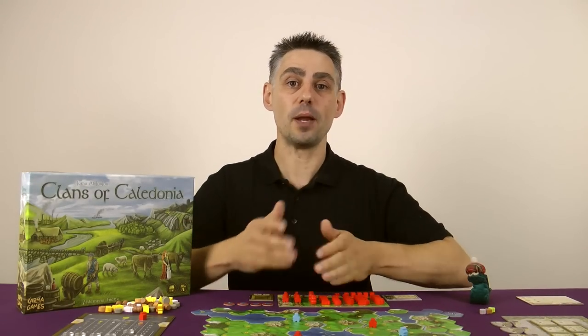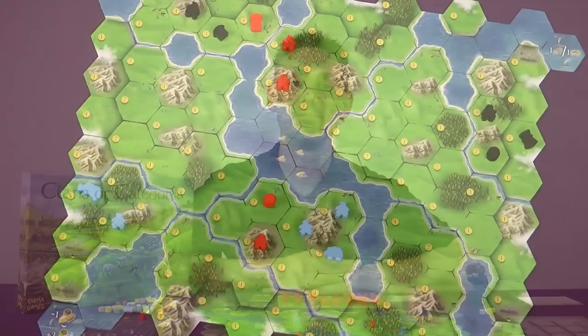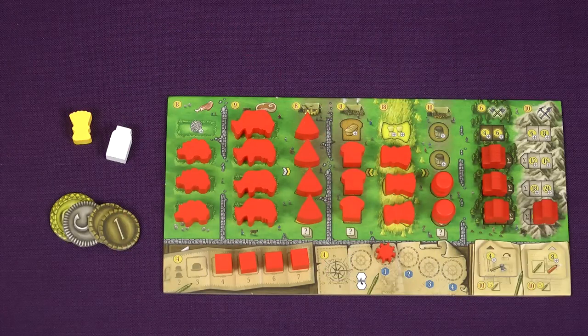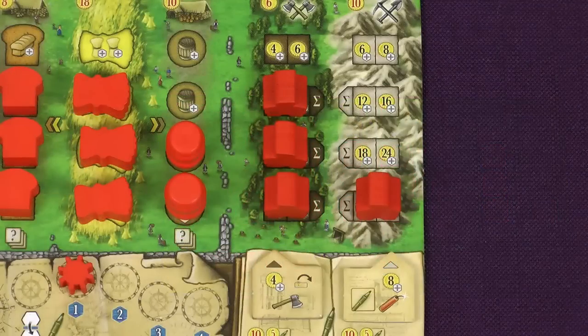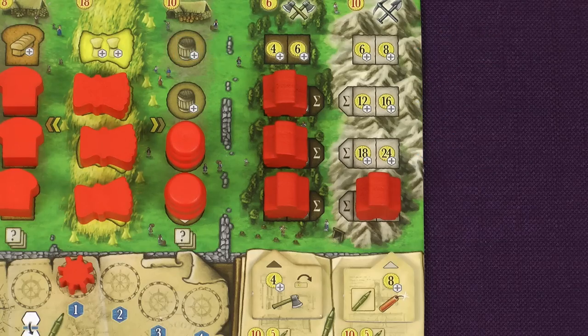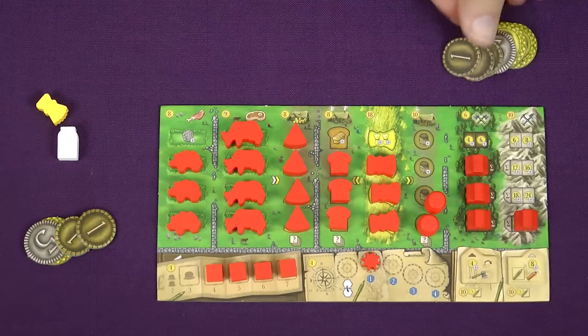And now it's time to find out why you've been placing all of those things on the map. In phase 3 everything on the map produces. Look at your player board — every empty slot produces income or goods, because if a slot is empty it means that piece is on the map. Each deployed woodcutter earns you £4, or £6 if their tools have been upgraded. And each deployed miner earns you £6, or £8 if their tools have been upgraded. The number boxes on your player board allow you to easily see how much income you get.